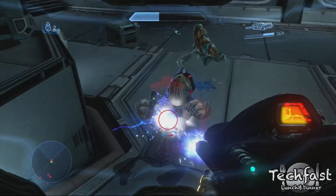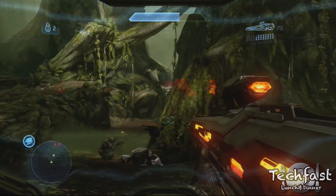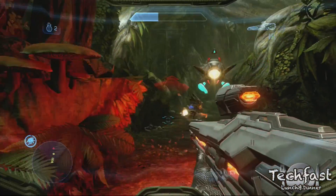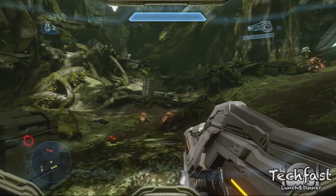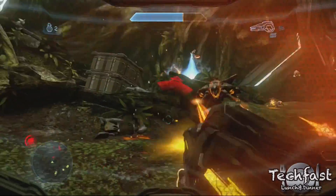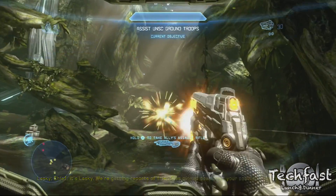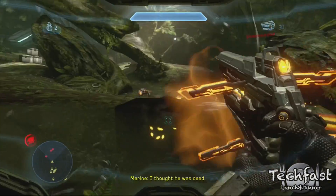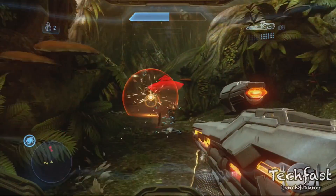While core gameplay feels similar, there are a number of new additions and welcome changes, such as an entirely new arsenal of weapons based on Forerunner technology, switched up and rebalanced armor abilities, and class customization options for multiplayer. The addition of Forerunner weapons has led to the largest variety of weapons in a Halo game to date, with many offering interesting differences from past weapons — such as the bolt shot's ability to charge up for a shotgun-style blast, or the pulse grenade's ability to deal constant damage within a zone before full detonation.